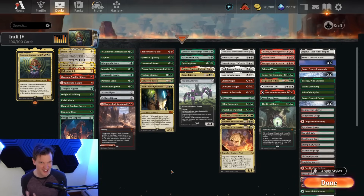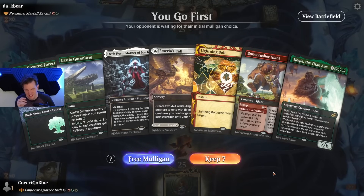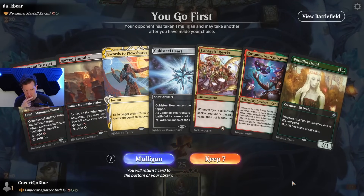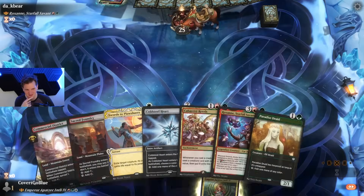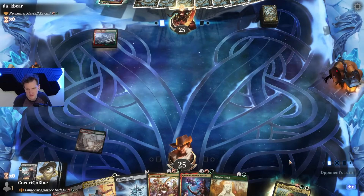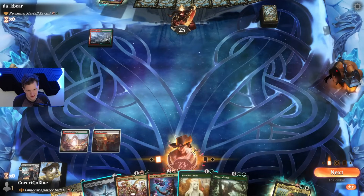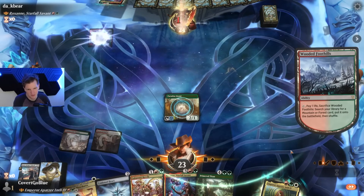Don't worry, I'll show you how it's done — let the nonsense begin. No red mana, darn — the hand was looking good. Okay, this is fine. Roxanne versus Roxanne, rocks on rocks. Get me a land — give me more lands. That's not a land, good surveil. That's not a land either. Play this hexproof critter in case they wanted to blow up the Cold Steel Heart.